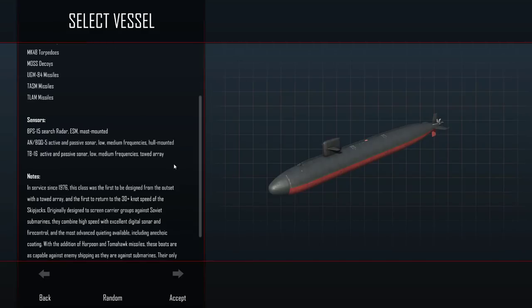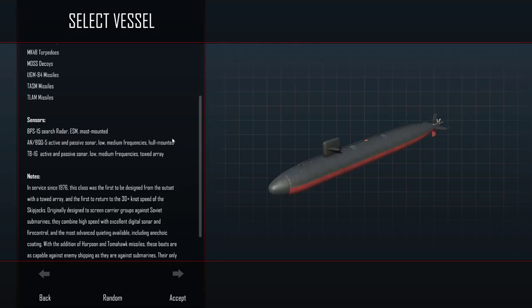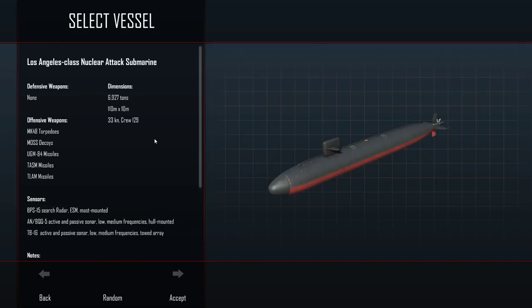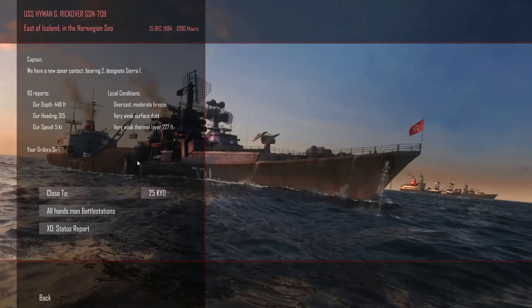We are technically advantaged in passive sonar and in running quiet, but our active sonar is actually a little bit behind the Russians. Right now we can only play as NATO submarines, but Killerfish has announced they will be introducing Russian submarines for free as well, including a Russian campaign. The main way you'll play this is not these single missions, but this will be a good example of what combat is like.